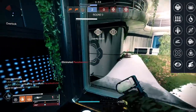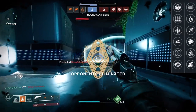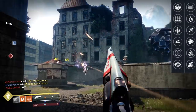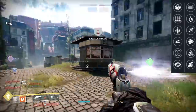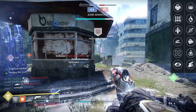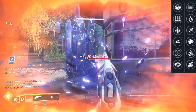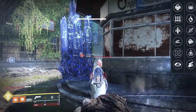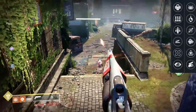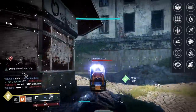Third, No Distractions is worth talking about real quick. Only 3 hand cannons have it: Finite Impactor, Annual Skate, and Loud Lullaby. I'm kind of iffy on No Distractions — I like it on snipers, I like it on scouts. The range for this hand cannon means enemies are a little close, and it kind of gets you into trouble. In PvE, if you want to fight flinch, it can work well. But remember with No Distractions, it activates 1 second after aiming down sights, your flinch is reduced by 35%, and that stacks with the unflinching mods. It's not a bad perk, but for me it's a little iffy on a 140.